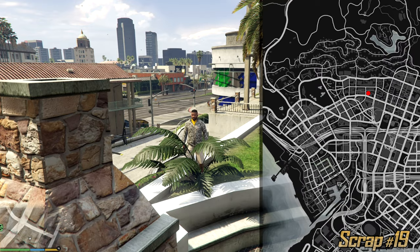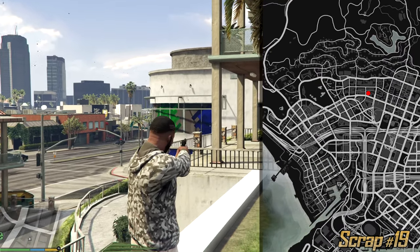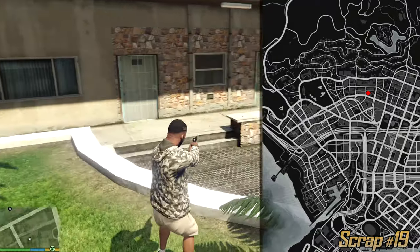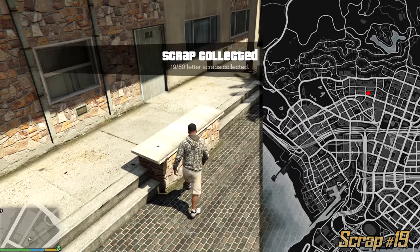Again a pretty confusing letter. What you need to do is find these windows which are green and blue. Across the street we're gonna find this big parking lot. Climb a few stairs and you'll see this fireplace. In front of the fireplace is the next letter scrap.